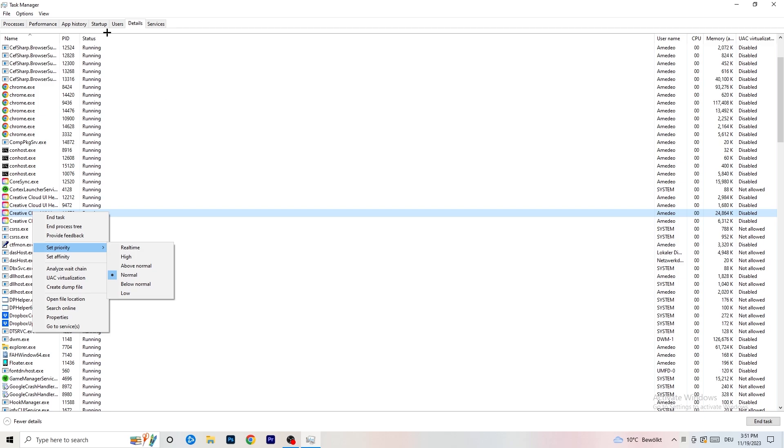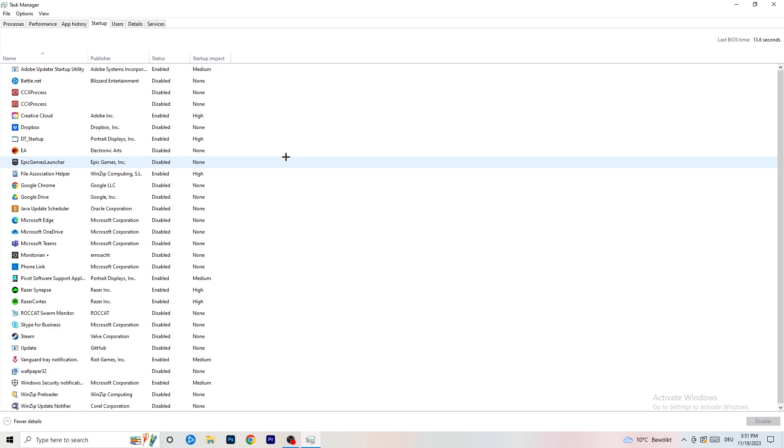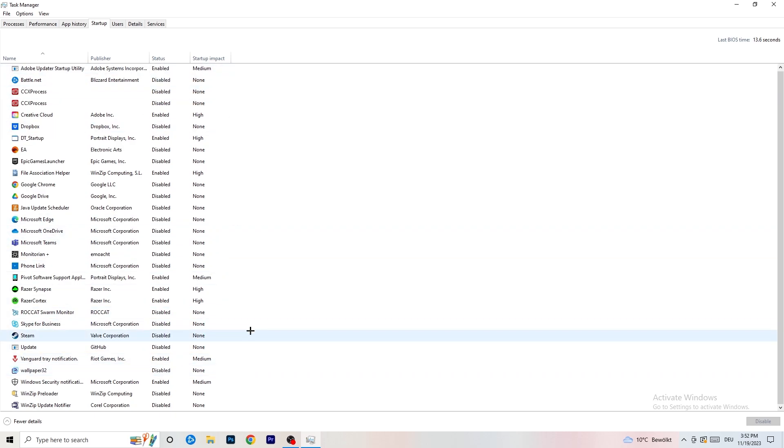Next, click on the Startup tab in Task Manager. I have a lot of applications disabled because my PC is low-end — it tends to have low FPS, crashing, and not launching. You want fewer applications running in the background because they take a lot of GPU and CPU usage. Disable every single program you don't want running in the background when your PC starts — basically everything besides Windows things.